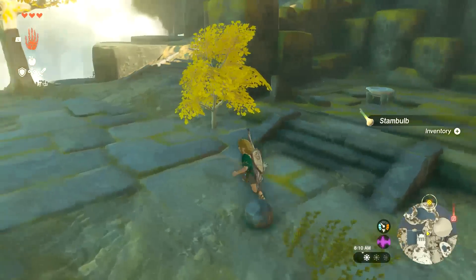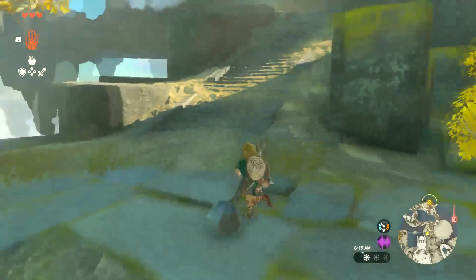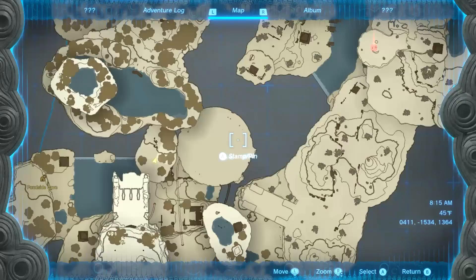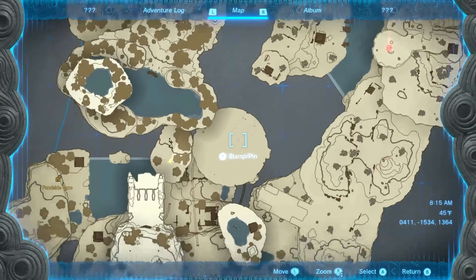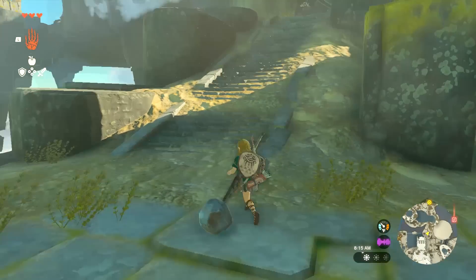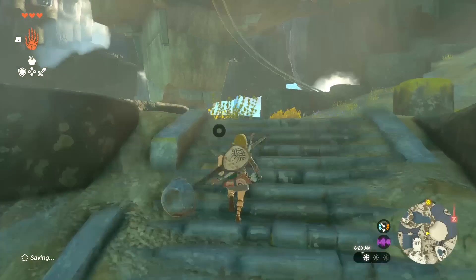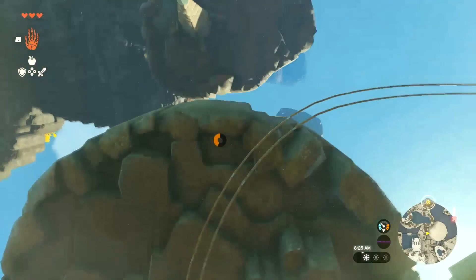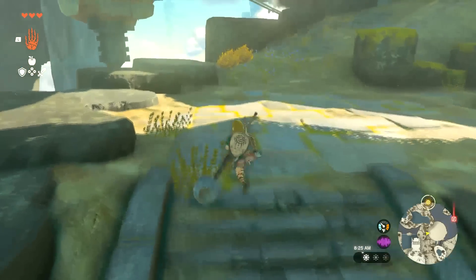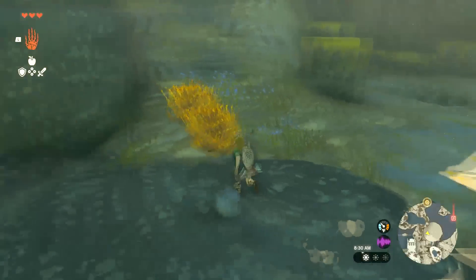There's a stem bulb right there — somehow I didn't pick it up. So now we're headed up the mountain; we're getting kind of close to the other shrine here. We haven't really gone through the mine yet though. I feel like I should be going over this way. We're kind of going under this circular island here — that's a big old piece of the puzzle right there. You're going to be going in, under, and all around it, but you're never really going to see what's on it just yet.